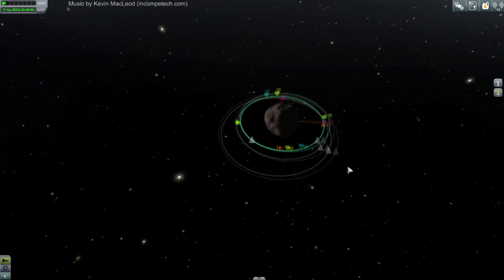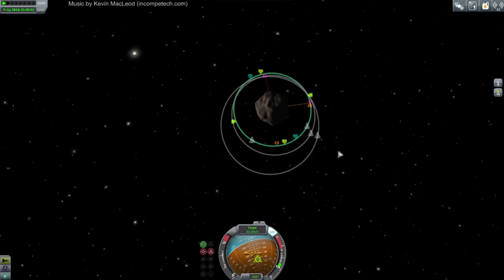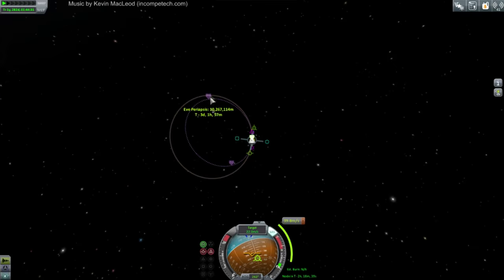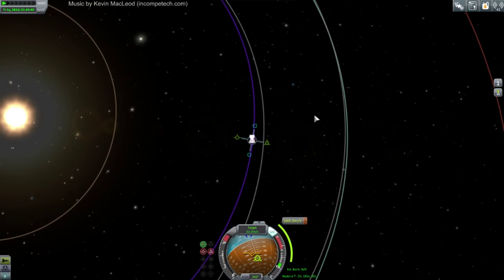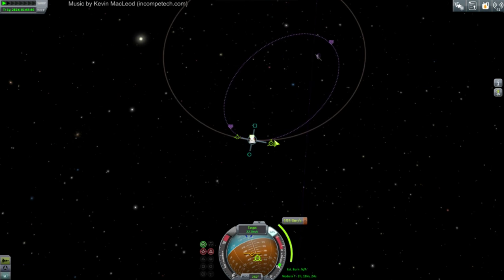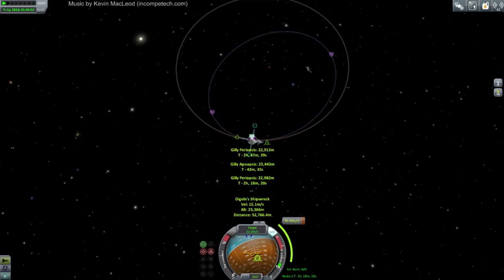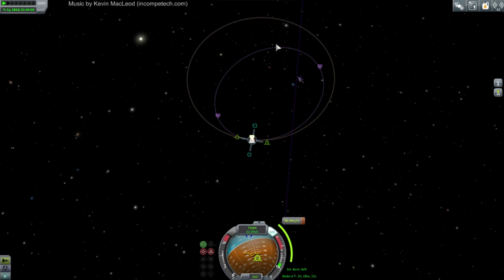Let's see if we can get stuff in Eve orbit. I don't think we need to get low over Gilly — that's probably futile. Let's just go to orbit. There's no point getting too tight around Eve here, because we're basically going to be burning out from around here anyway — we can't burn out from the periapsis side. So we'll just keep it loose.